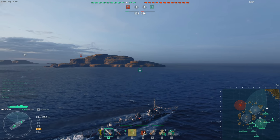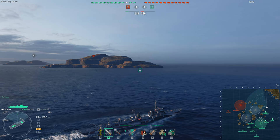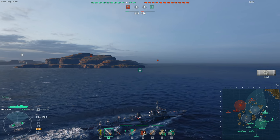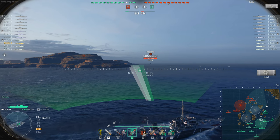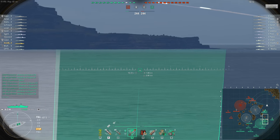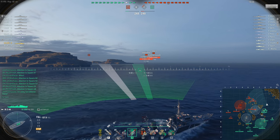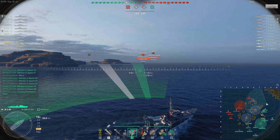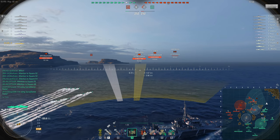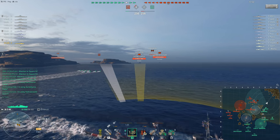In completely unrelated news, there is an Asashio on Aran's team. The Asashio has special deep water torpedoes — regular deep water torpedoes like those in Pan-Asian destroyers can't hit destroyers but can hit cruisers, battleships, and carriers. The Asashio's deep water torpedoes can't hit cruisers either, so there are effectively only five enemy targets it can damage — the five enemy battleships — though technically ten, since it can also damage all five of the friendly battleships.